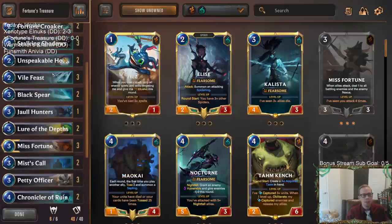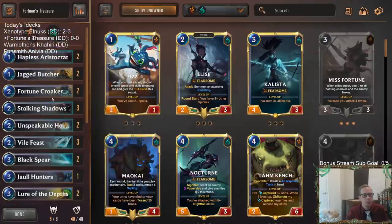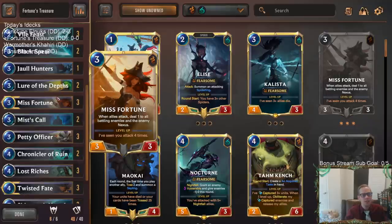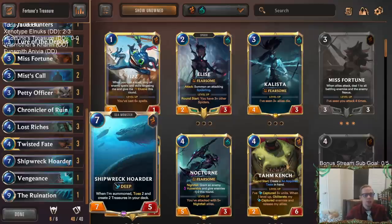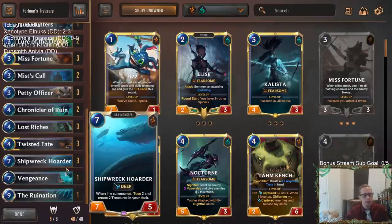Misfortune may not work as well in actual gameplay — we have one Jaw Hunters that can challenge and get one point of damage, but she'll be a good three drop. The deck is built around Shipwreck Hoarder and Lost Riches. Lost Riches draws a treasure; if there aren't any to draw, it creates two treasures in your deck instead. Shipwreck Hoarder whenever summoned tosses two and creates two treasures in your deck.